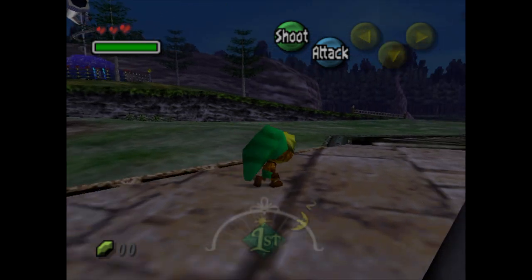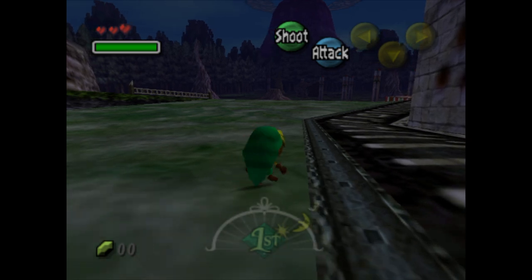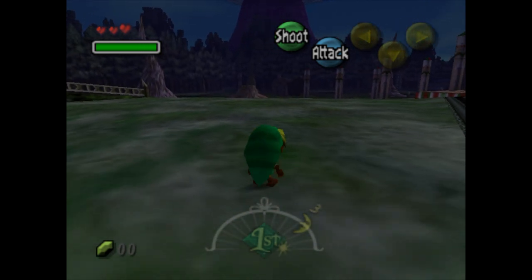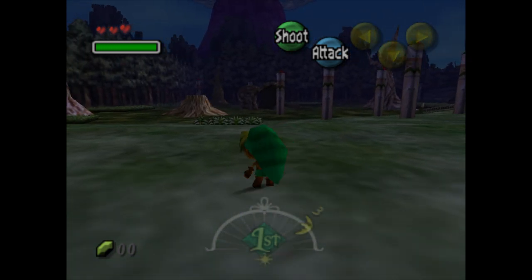You're not supposed to be here yet. The reason why I'm out here is because I need to go rupee farming. Because if you remember, that one guy at the thing said that if we got 200 rupees, then we would get the adult wallet.